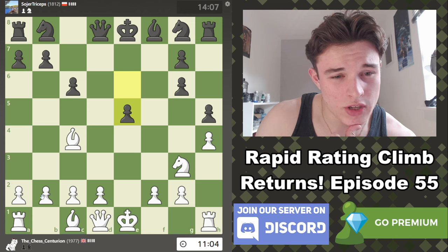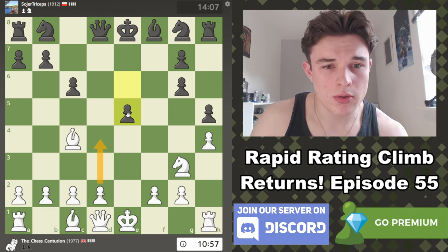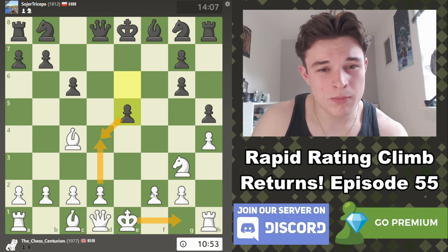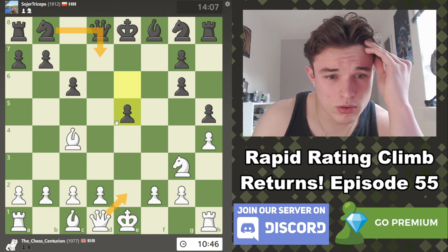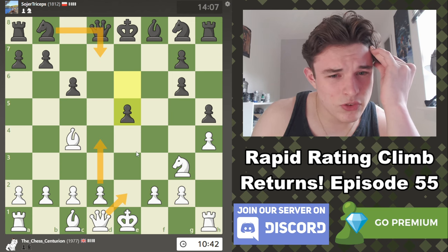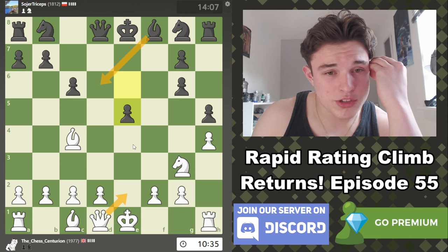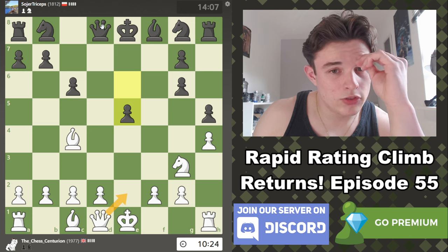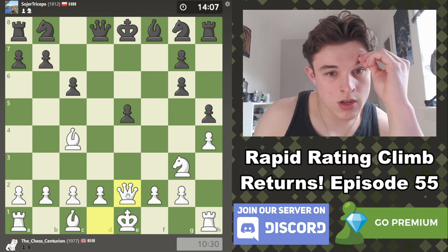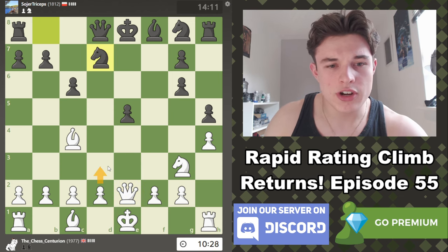e5 might be quite a strong move, and d4 is a move I'm considering just to instantly break everything open. What if we go Qe2? Nd7 looks logical, then we get d4 because the queen's connection is cut off and this pawn is pinned. That would happen as well if he goes Bd6 — same story. Qe2 — how does he defend this pawn? If he goes Qe7, he's blocking his own development. I think my queen's going to end up on e2 regardless. I don't want to play d3 because that looks passive — I want to go d4.